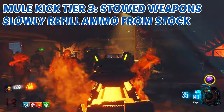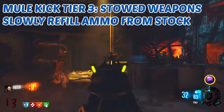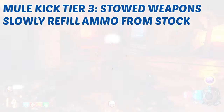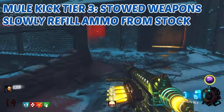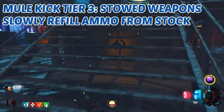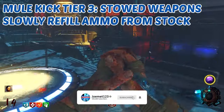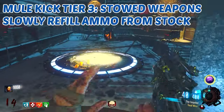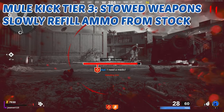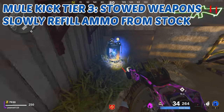Tier three: stowed weapons slowly refill ammo from stock. If you pair that with tier two, that is awesome. Say you run out of ammo with your wonder weapon — because of tier two you can pick up ammo drops from the floor, and then without even reloading, that ammo will slowly bleed into your magazine over time. It's almost like recharging the gun. You can also switch weapons and allow that to refill, which makes it even better. These tiers are more useful than they might seem, especially depending on the wonder weapons and whether it refills ammo while another weapon is out.